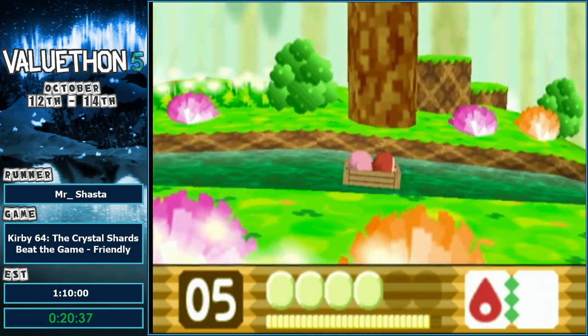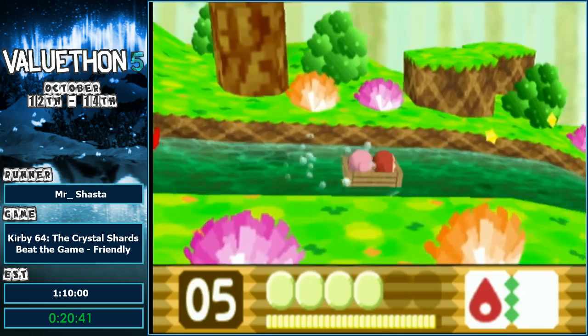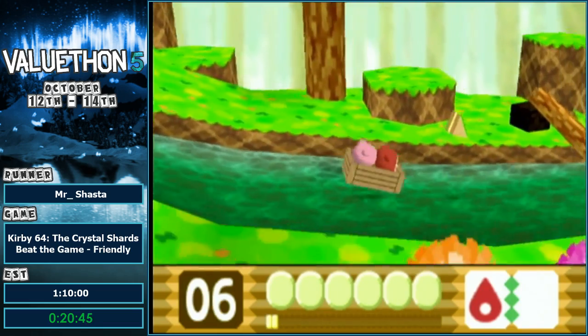So with the water and other similar effects — if you're running in the direction it's flowing, you'll move at about 25% faster than Kirby's normal running speed. Otherwise you'll get hit with a 25% penalty.